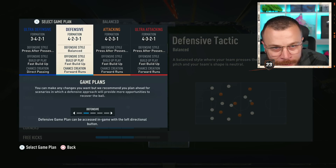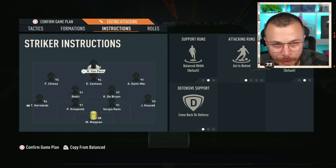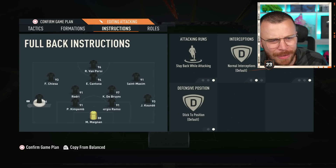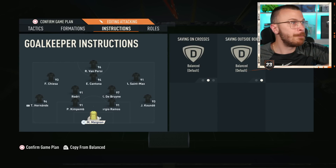After minute one, formation and tactics: 4-2-3-1 narrow. Van Percy at striker, Eric Cantona at CAM, Yesden on the left, Maximin on the right, Kevin De Bruyne and Rodri holding the midfield, Hernandez, Kimpembe, Ramos, Kunde at the back, and Mike 88 in goal. Mike is super good — I don't want to sell him. Fully prepared for Champions — let's go!